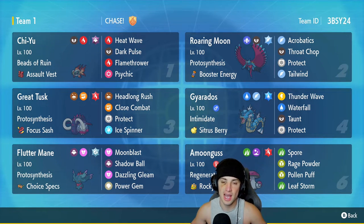Gyarados is really good for Speed Control, taking out support Pokémon with Taunt, and doing big damage at the same time. Fifth slot is Fluttermane — you cannot have a Chiyu on your team without Fluttermane; the team just isn't as good. Fluttermane with Protosynthesis and Choice Specs: Moonblast, Shadow Ball, Dazzling Gleam, and Power Gem — paired up with Chiyu, it's going to be taking out Pokémon left and right.